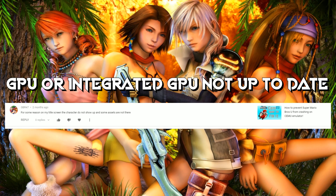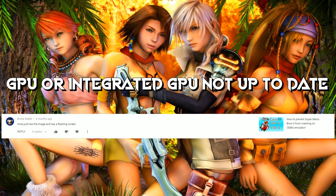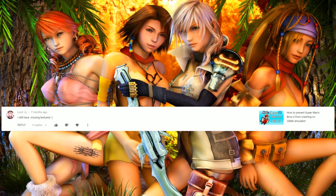The second comment is from GPR47, two months ago: 'For some reason on my title screen the characters do not show up and some assets are not there.' Once again, on my Cemu how-to-fix New Super Mario Bros U video. I will show you how to do it — it's a really easy fix. The third comment is from Broke Wallet — love your name by the way — 'mine just has the image and a flashing screen.' This is the same fix as the second comment, so just follow along and you'll be good to go.